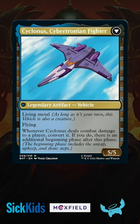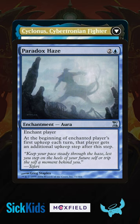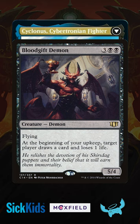Basically, it's an every other turn Paradox Haze, which we'll use to take a few upkeep steps and double, triple, or quadruple up on effects like Blood Gift Demon to draw extra cards, or Court of Ambition to strip away opponents' hands.